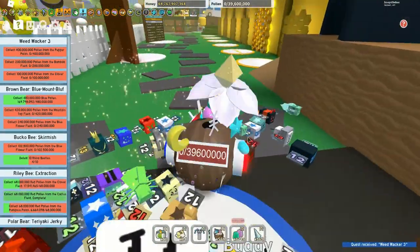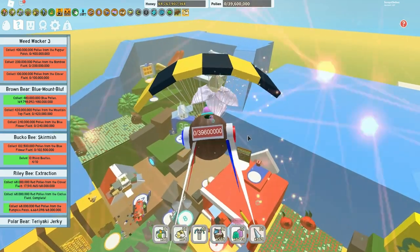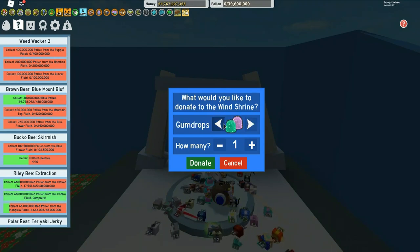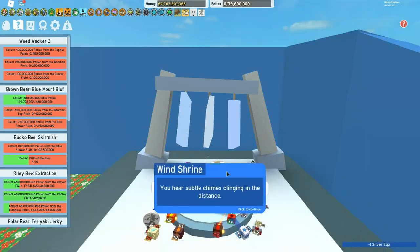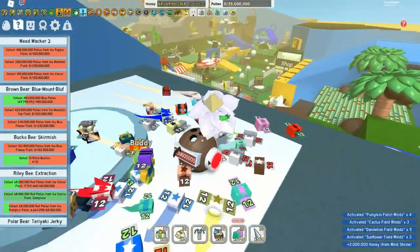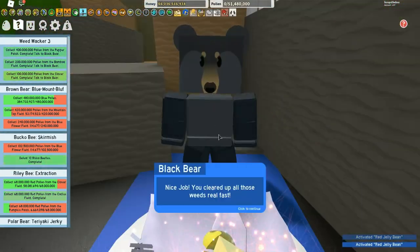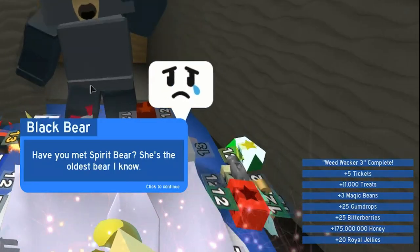The 'Weed Whacker' quests: 400 million from pepper, 200 million from bamboo, and 100 million from clover. You need to get to 35 bees as quickly as you can, because then you can go to the Wind Shrine and donate something as simple as a silver egg for great boosts — like a 4x pumpkin boost for just one silver egg. Weed Whacker 3 is 400 million from pepper, 20 million bamboo, and 100 million clover; rewards include jelly, bitter berries, and five tickets.